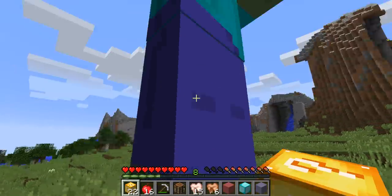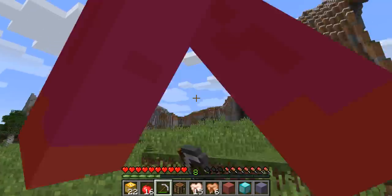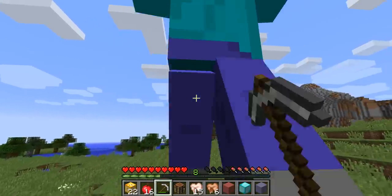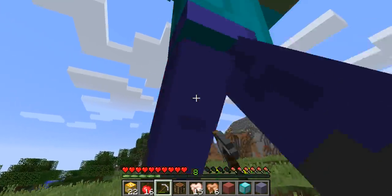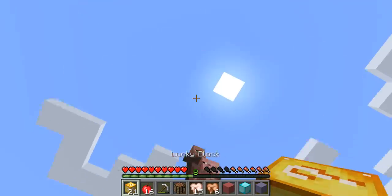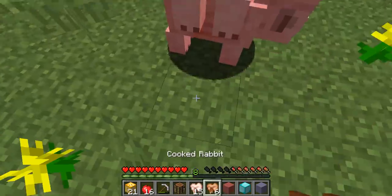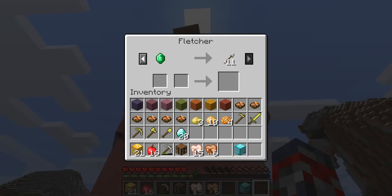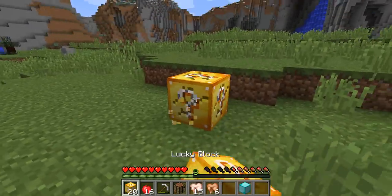Another one of these giant zombie guys — are you kidding me? I'm going to kill him really quickly, and then we'll use the rest of our Lucky Blocks. We keep getting this guy, which is weird. Oh, a pig! I want to see what's up, what the villager has to trade. He has really no good deals, unless we get some emeralds later, which would be pretty good.